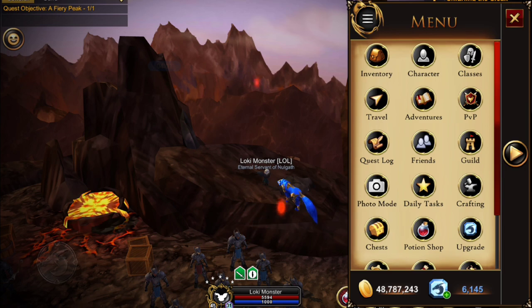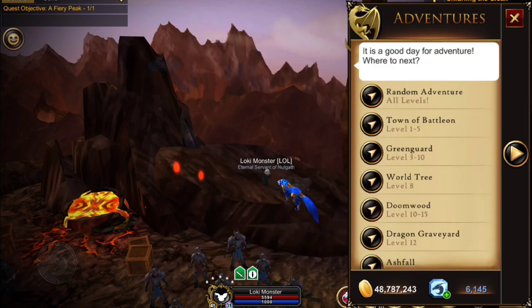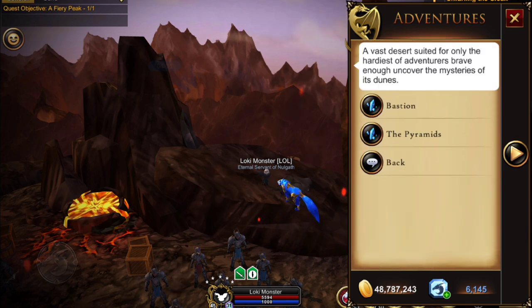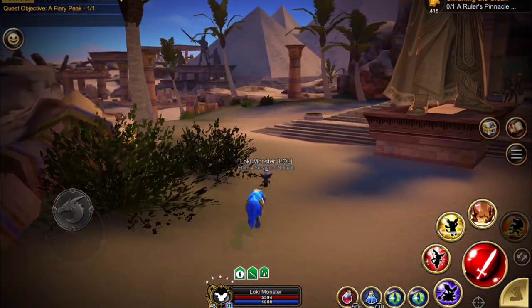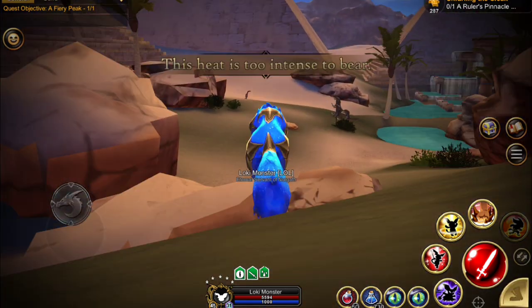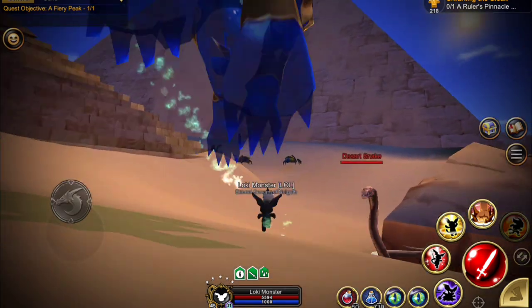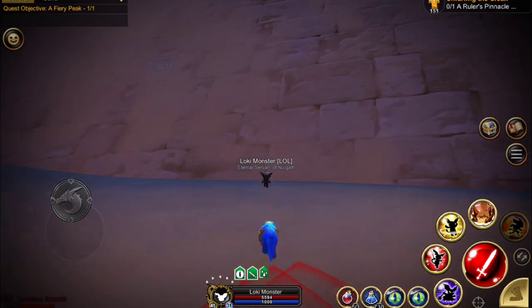For the ruler's pinnacle, bring up the menu and click on Adventures, then World Areas, and go down the list until you find Sans Sea, then click on the Pyramids. You cannot travel to the Pyramids directly from the regular travel menu, so you need to use the Adventures menu. Once you're here, follow the arrow out to the pyramid. I do enjoy these quests where you have to go figure out the clues and hunt for things.